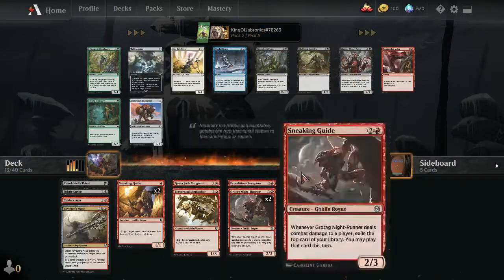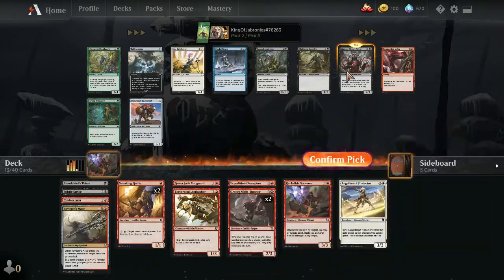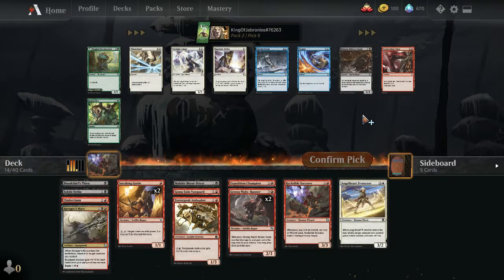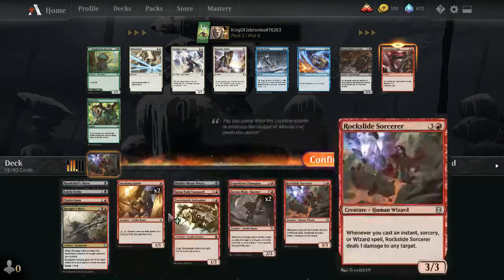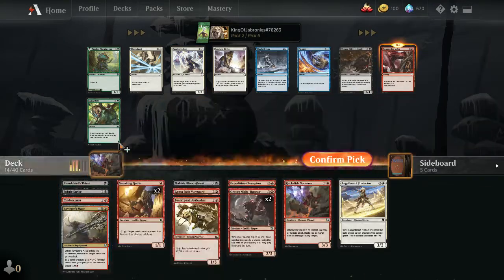Pack 2, Picks 8-13: A late Malakur Blood Priest — excellent two-drop that can do a ton of damage if we assemble a good party and drain. Relic Amulet signals blue-red wizards is open from the left, but we're better in black-red party. Blood Priest has more upside than Stonework Packbeast, so taking it. Then Scorch Rider — a big upgrade over the Skitter Sneak and better than the vampire warrior on turn four since it can kick and gain haste. Taking Tormenting Voice for card draw since we don't have much card advantage.